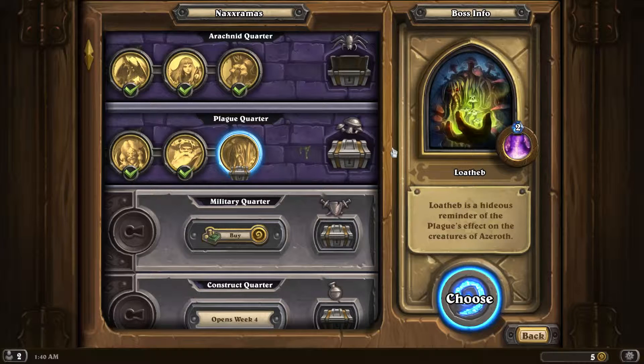Hello and welcome to episode 8 of my Hearthstone Naxxramas playthrough. I'm Ourmystic, and today we'll be facing Loatheb. Loatheb is the final boss in the Plague Quarter, so once we beat him we'll have beaten the Arachnid Quarter and the Plague Quarter.